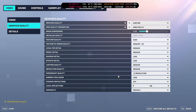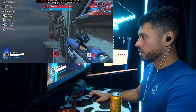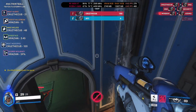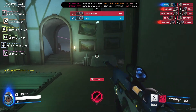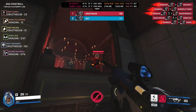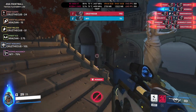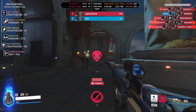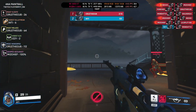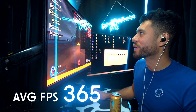Overwatch 2, medium to high settings. Check out the FPS — it's in the 400s! FPS is going insane for Overwatch 2, we are getting over 360 FPS. Crazy. Let's hit some crazy shots. Boom boom boom boom! Average FPS for Overwatch 2: 365.